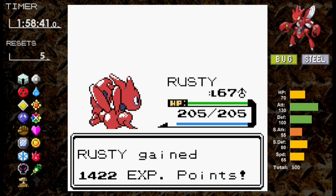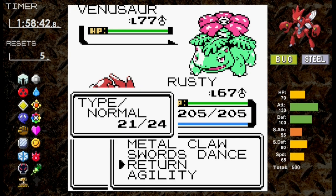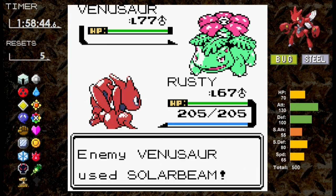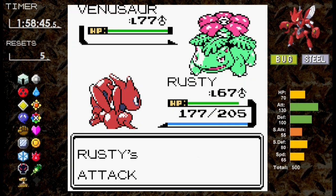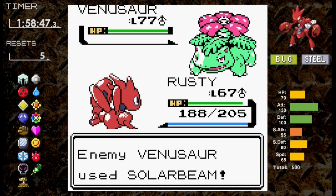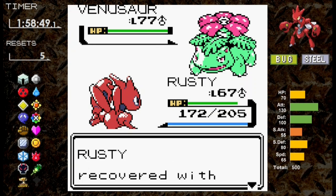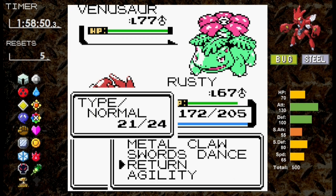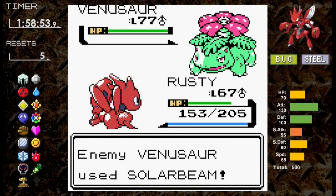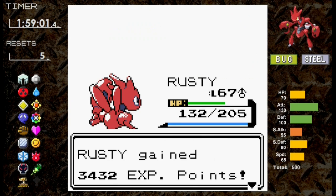Venusaur comes out next — the perfect Pokémon to set up on. It outspeeds and uses Sunny Day. We quad resist Solar Beam, so we use Swords Dance while Solar Beam hits for almost 30 damage. Keep in mind Venusaur is 10 levels higher. With Leftovers, we have plenty of opportunity to set up. We take another Solar Beam during a second Swords Dance, then switch to Agility to boost speed. One more Agility and we take out the Venusaur with a critical hit Return. Red sends out Charizard next — we outspeed and Return takes it down as the health bar slowly depletes.